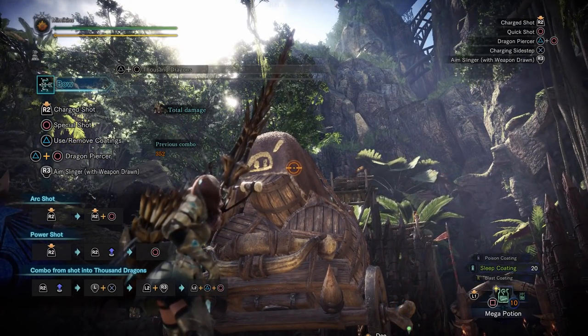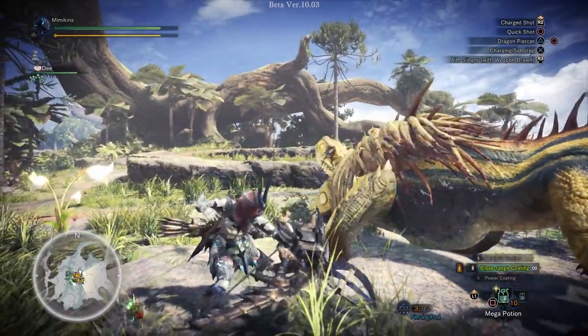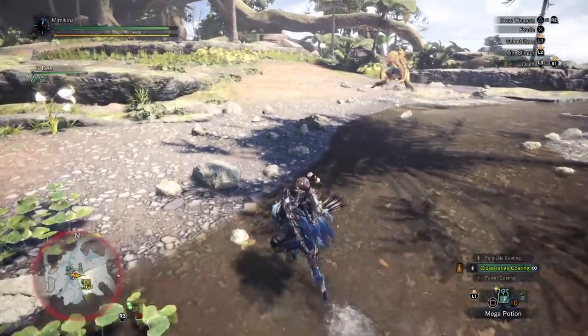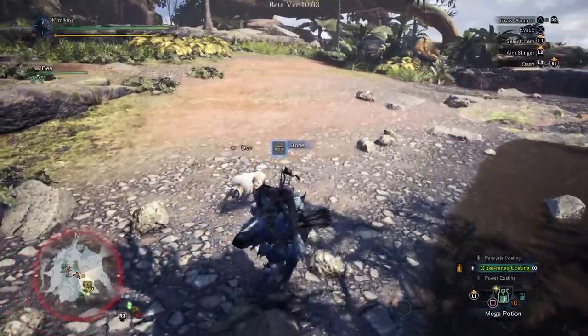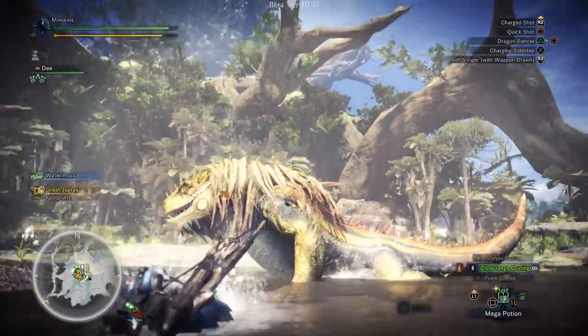I still need to check out Crystal Burst, but I believe each ammo type carries over its own properties to the shot. In reality, you'll just be picking up whatever you can get your hands on during combat if you intend to use this shot often. It is affected by both power and close range coatings, but not by bow charging.